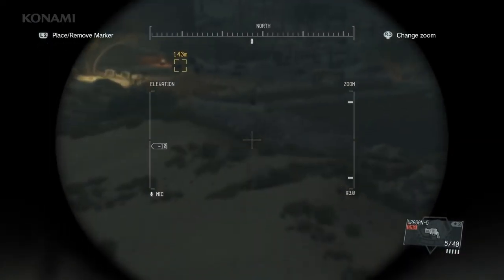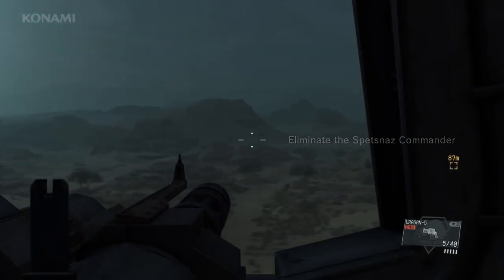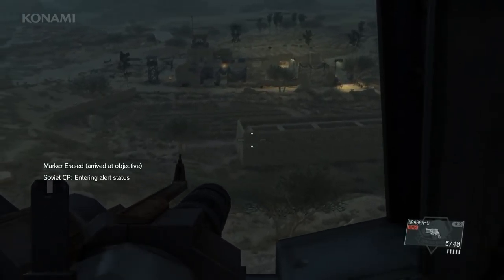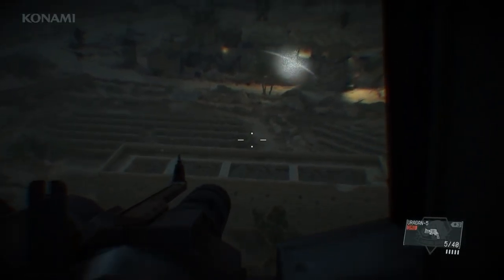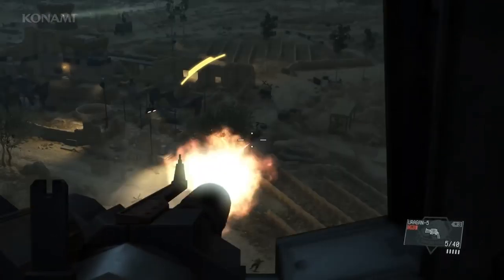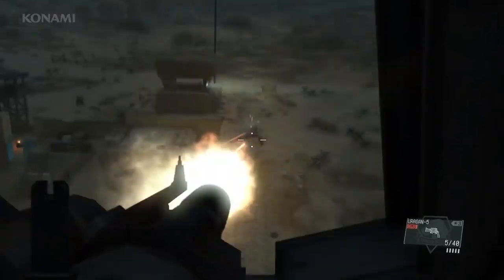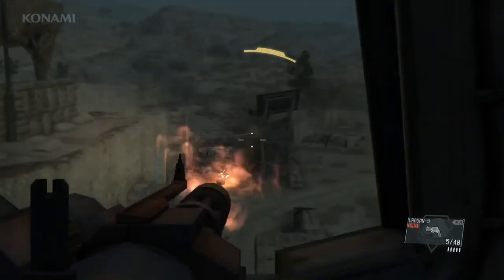Our first step will be to scope the area using our iDroid and mark targets. As we make our approach we'll use the helicopter's minigun to take out enemies. Naturally this will raise an alarm, so we'll need to eliminate targets as quickly as possible. We can also take advantage of things such as drum cans to create explosions and general chaos among the enemy. We've been spotted by a searchlight — let's take that out as quickly as we can, and also eliminate this guard tower.